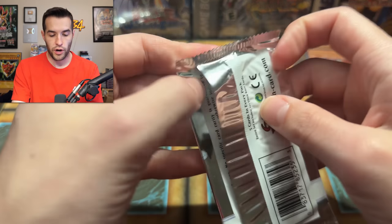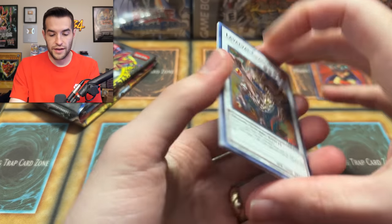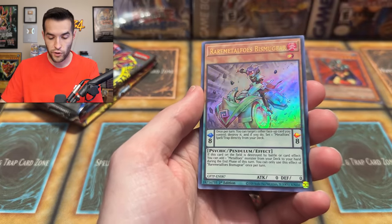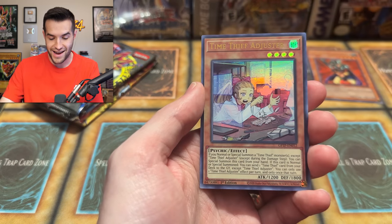It's time for Ghosts from the Past 1. Let's go — let's get something crazy. Dark Magician, baby, send me the luck. We have Laval of All Dragon, Hieratic Seal, the Seer Yaru, the Rare Metapholes Bismugir, and a Time Deep Adjuster. Not a bad card, I'll take it.